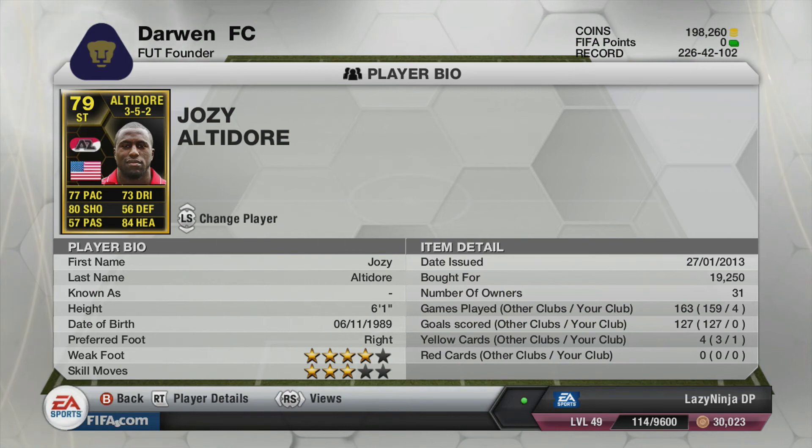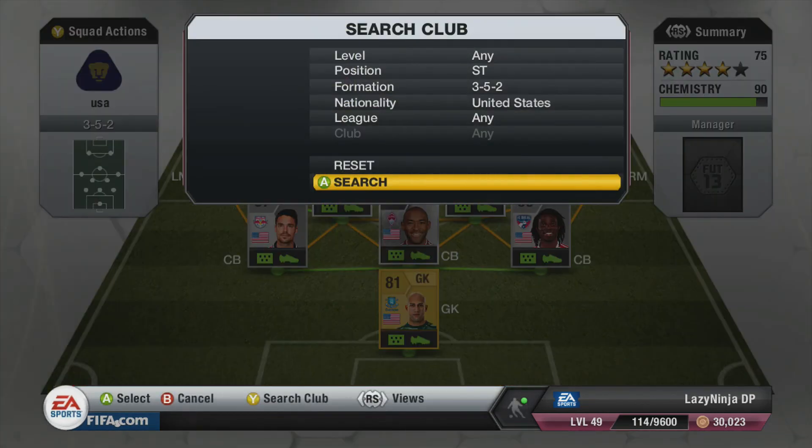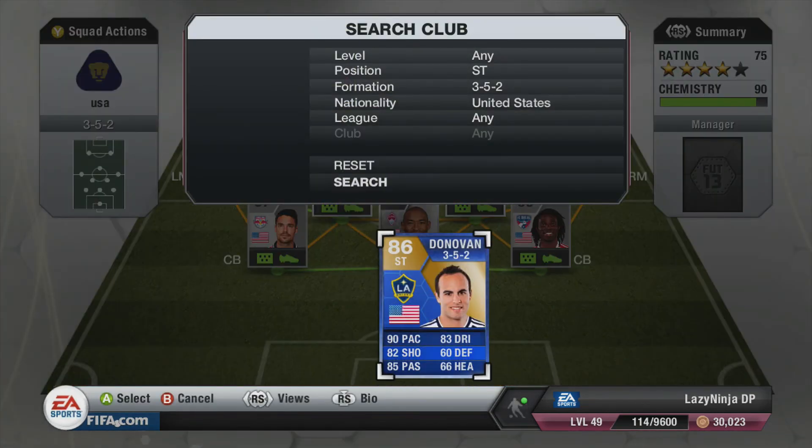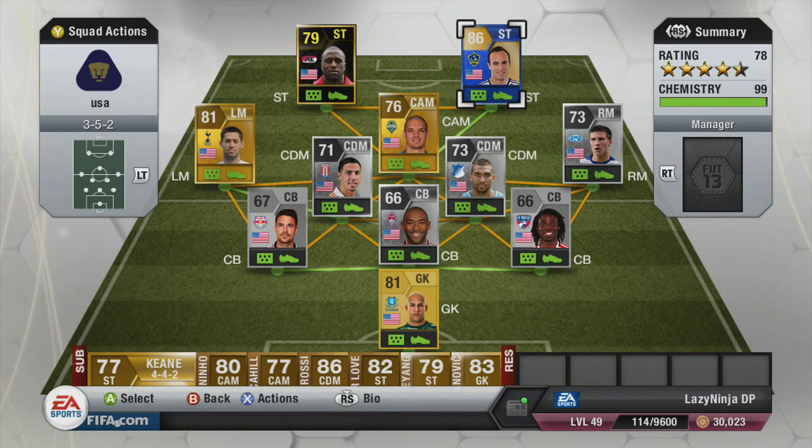He had some good chances at goal but mainly set up for Donovan and Alonzo, which was absolutely magnificent. Donovan is out of this world — he's definitely worth the money. You can probably pick him up for around 50,000 to 60,000 coins now. This team was actually brilliant to play with altogether. You guys should try it out — make a few tweaks around the centre defensive mid positions. Hope you enjoyed this squad builder and enjoy the goals afterwards. I'll see you next time in Italia.